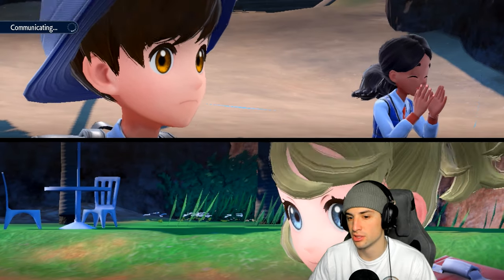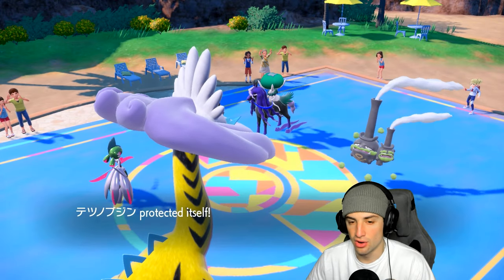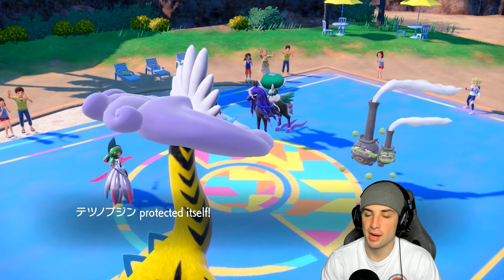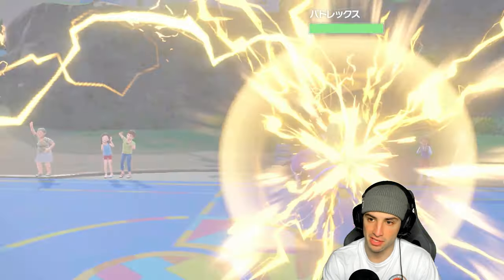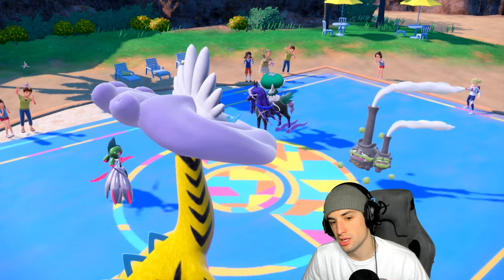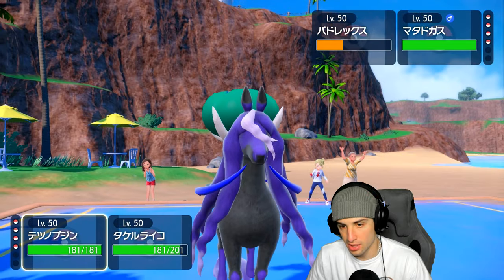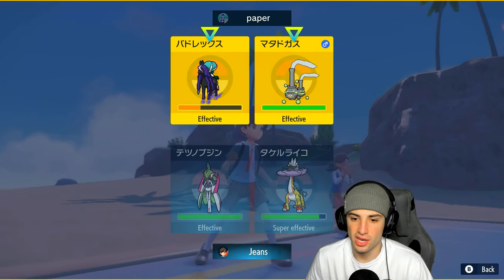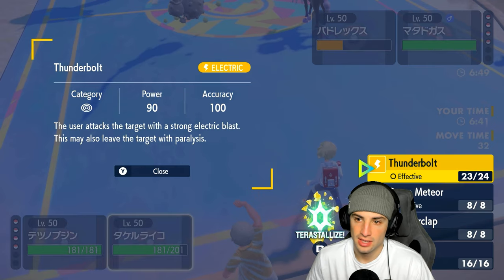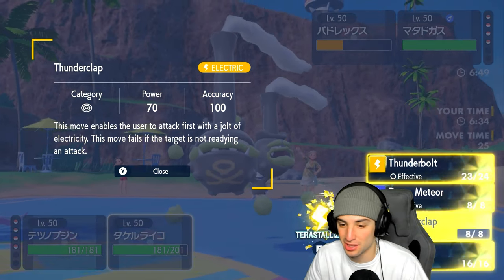Galarian Weezing is really solid — no abilities allowed on our side, though they have Unnerve and all that. They go Shadow Ball into Iron Valiant's slot — probably thinking it has Wide Guard. Thunderbolt should do nice damage and I'm hoping Thunderclap picks up the KO. We might have to Terastallize to make sure. I can't let Calyrex get another turn — especially with Shadow Ball or Astral Barrage into Iron Valiant.